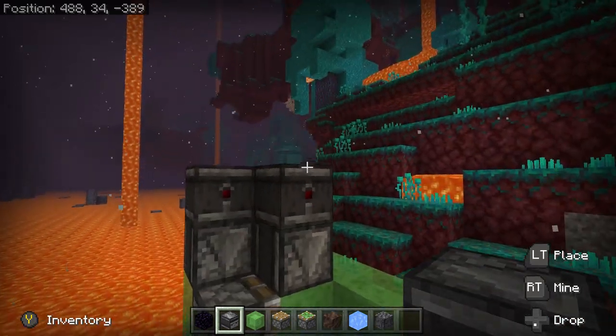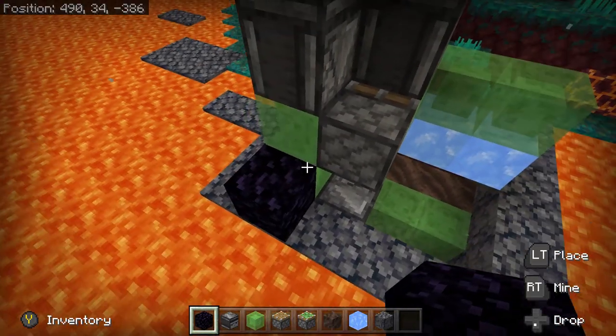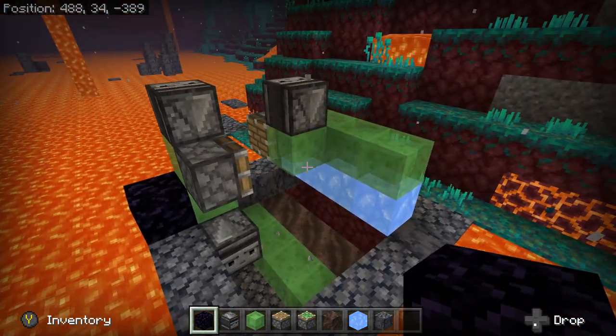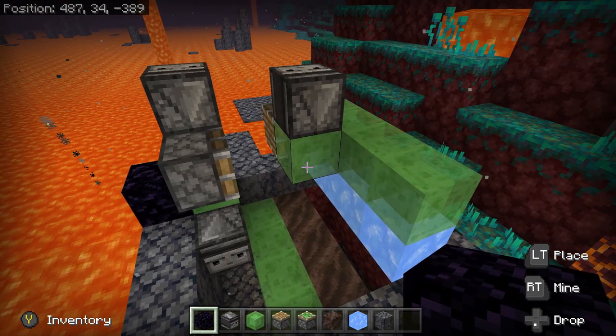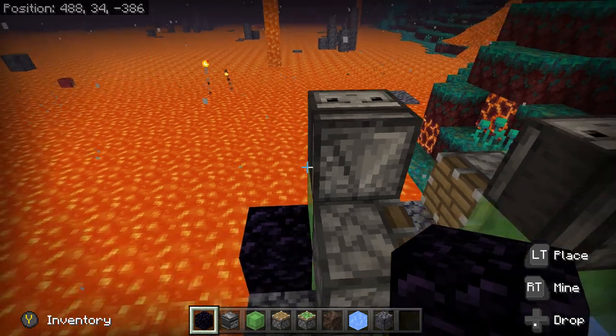Now before we delete these, go ahead and make sure you have some obsidian in here to stop it from starting, because that would be bad. It looks like everything is done now that the blocks are ready. So let's go ahead and clear out our dry dock.